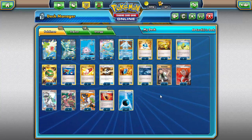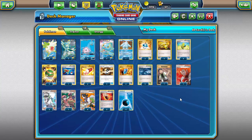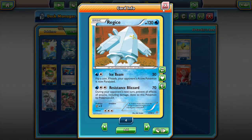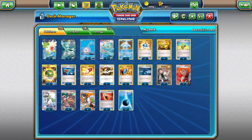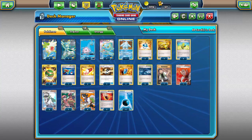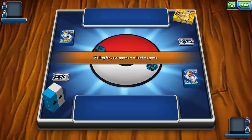Three Fighting Fury Belt because all our attackers are basic and we want to give them longevity — especially combined with Rough Seas. Regice gets 160 HP, Lapras gets 230, Glaceon gets 210. These things will not go down in one hit. Fighting Fury Belt plus Rough Seas is a fantastic combination for this deck. Finally, 11 Water Energy — that's what this deck runs on and also what you want for Max Elixir. Anyway, that's the deck. Let's see it in action.